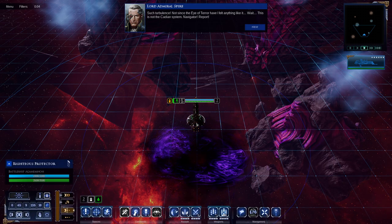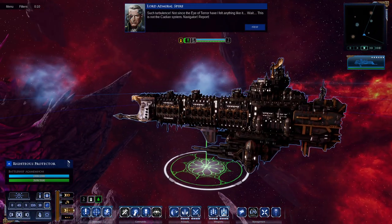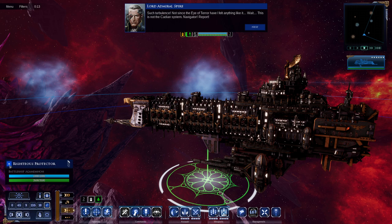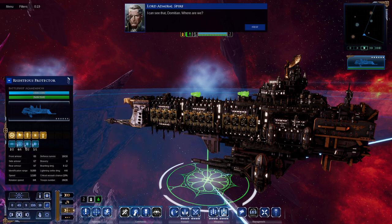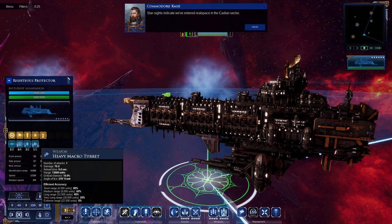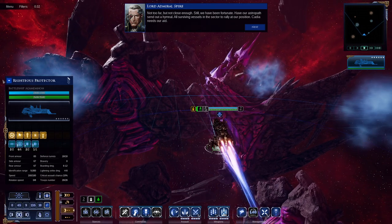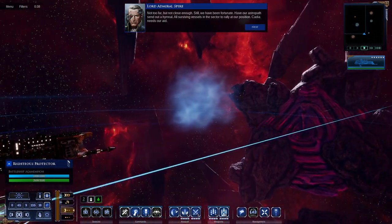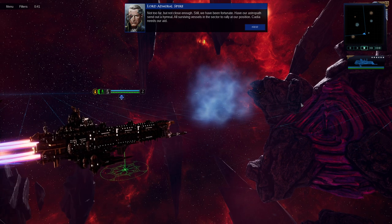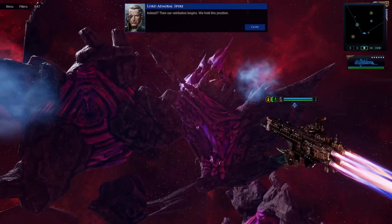Such turbulence — not since the Eye of Terror have I had anything like it. This is not the Cadian system. Navigator, report. The Immaterium writhes, Lord Admiral — it has flung us far off course. Where are we? Star sites indicate we've entered real space in the Cadian sector — not too far, but not close enough. Have our astropaths send out a hymnal — all surviving vessels in the sector to rally at our position. Cadia needs our aid. Warship signatures inbound, Lord Admiral — Chaos vessels. Then our retribution begins. We hold this position.